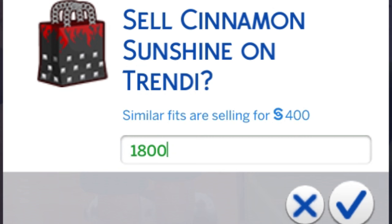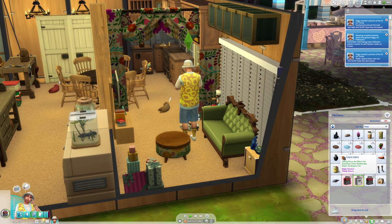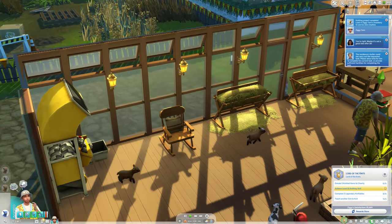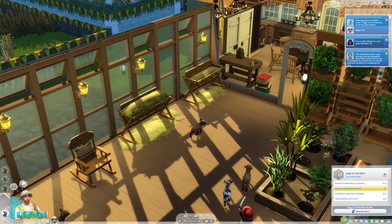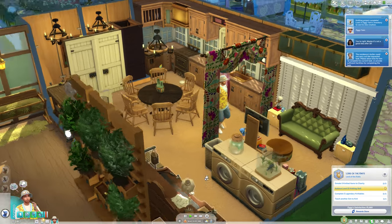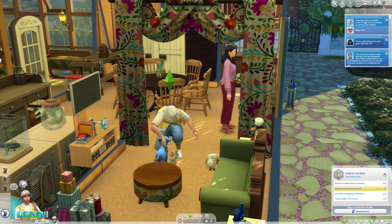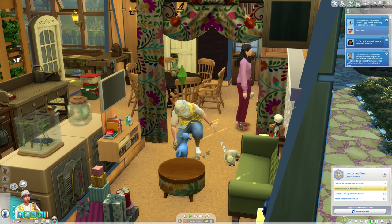We'll try 1800 for Cinnamon Sunshine but the hype is still tepid. Hopefully Chestnuts sells — I have more followers and it's at a hype of neutral. We've finally finished our 10 excellent knitables. Now we need to donate five knitted items to charity, complete five legendary knitables, and teach another sim to knit.